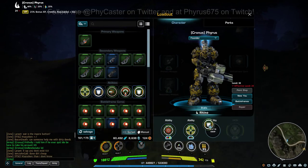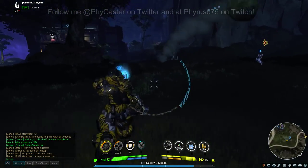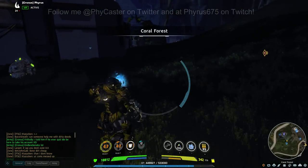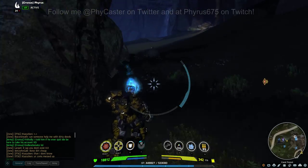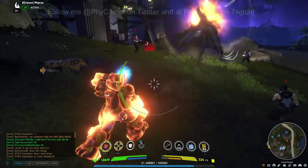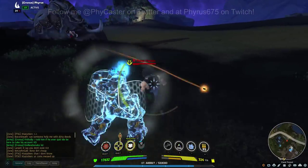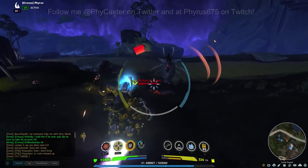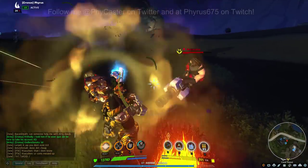Now for the Reflective Armor — let me go inside here and get some people to shoot at me. So I've got this active now. You can see he was taking damage just for shooting me. It didn't show up with numbers, but you can see his health bar dropping as he shot me.